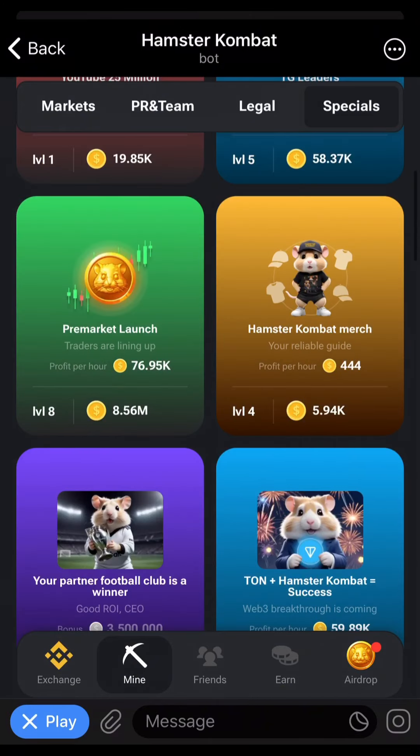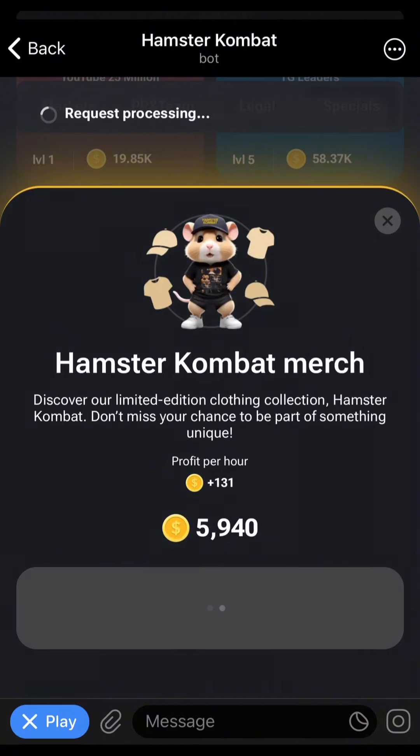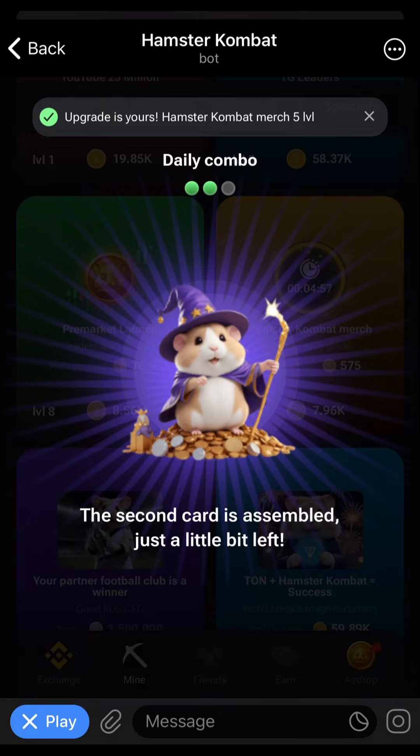Our second card is under Specials, which is the Hamster Combat Make card, as you can see here. We are going to buy that card, and our second card has been gotten.